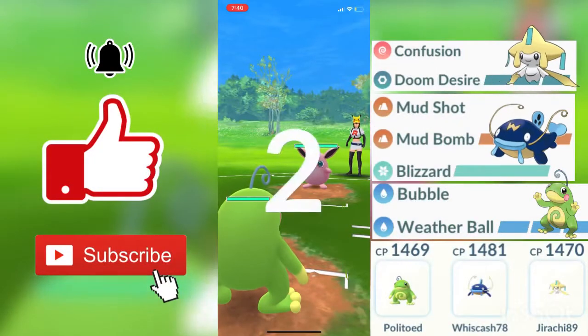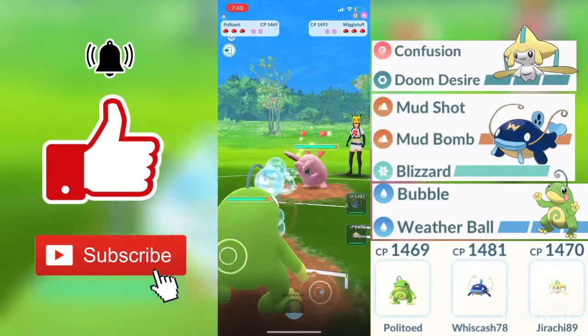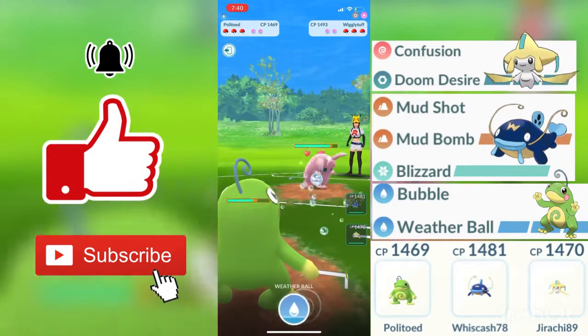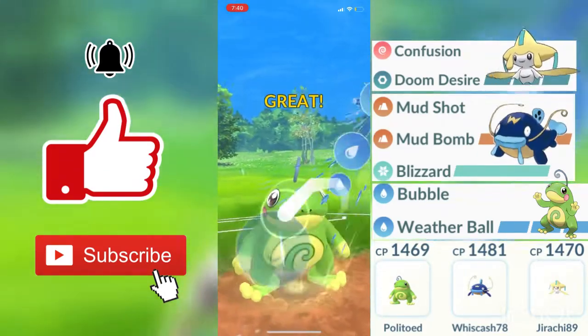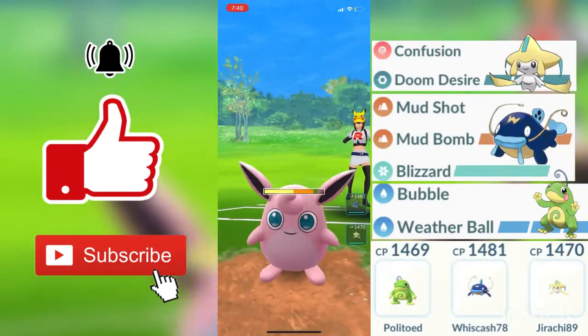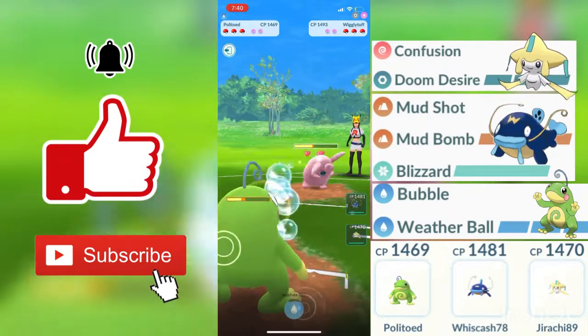For the first round, my opponent's first Pokemon is a Wigglytuff. Wigglytuff being a fairy and normal type Pokemon, both of us will be doing neutral damage. Our water type moves will be doing neutral damage against him, while Wigglytuff's Ice Beam is an ice type charge move — ice types will be doing not very effective damage against water types. That is the only move my Politoed will be resisting from his Wigglytuff.